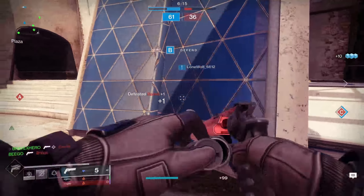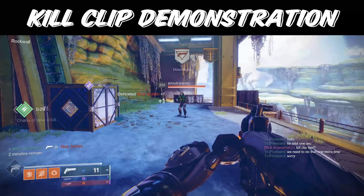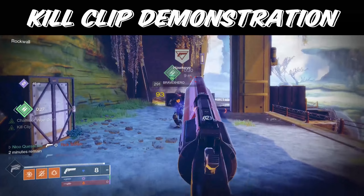Looking at the perk pool of both of these weapons, they are very different with the exception of one perk: Kill Clip. I'm glad that both of these weapons come with Kill Clip — it turns the weapon from a 2-headshot 1-body kill to a 1-headshot 2-body shot kill, which is impressive for any 140 RPM hand cannon. IS Luna comes with perks like Headstone, Demolitionist, and Moving Target, all of which are great when paired alongside Rangefinder.